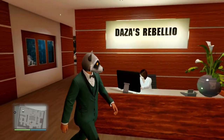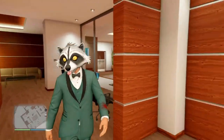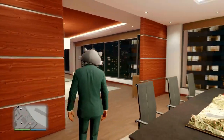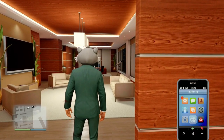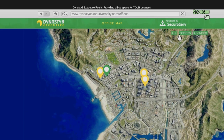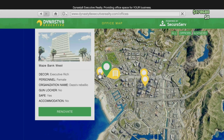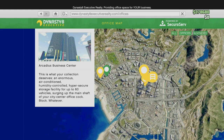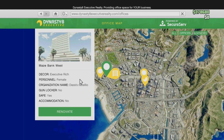So first things first: how to buy a vehicle warehouse. This is a little bit annoying because you can't actually buy the vehicle warehouse without owning a CEO office first. To buy a CEO office you have to go to the internet on your phone, then go to Dynasty 8 and all the offices will be there. Right now they're on discount, so again perfect time to buy one. It really doesn't matter which one you buy — it's all personal preference. Go with the cheapest one, which is 1 million dollars, Maze Bank West.